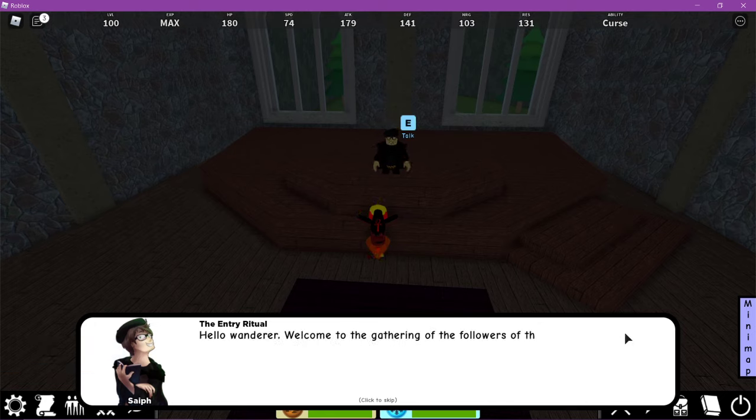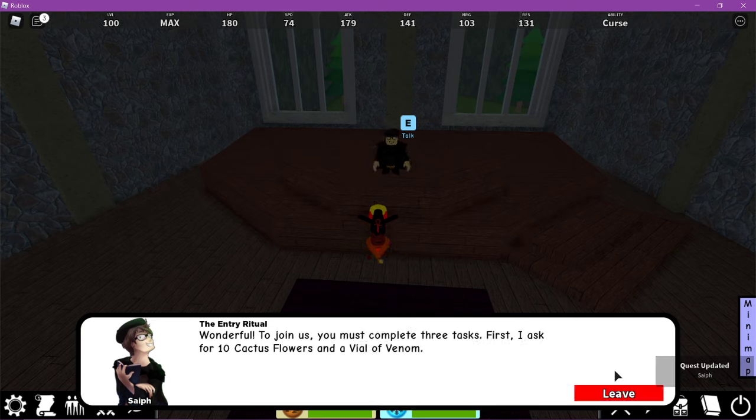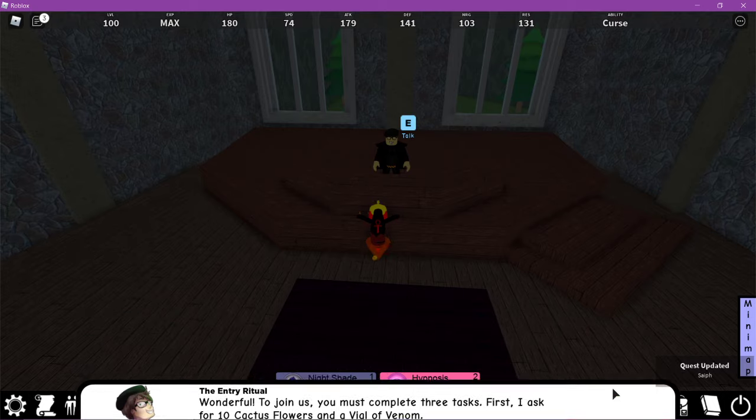The NPC says: 'Hello wanderer, welcome to the gathering of the followers of the speed demon, Kami Scythe. Are you here to join us?' Yes. 'Wonderful — join us and you must complete three tasks. First, I ask for ten cactus flowers and a vile venom.'